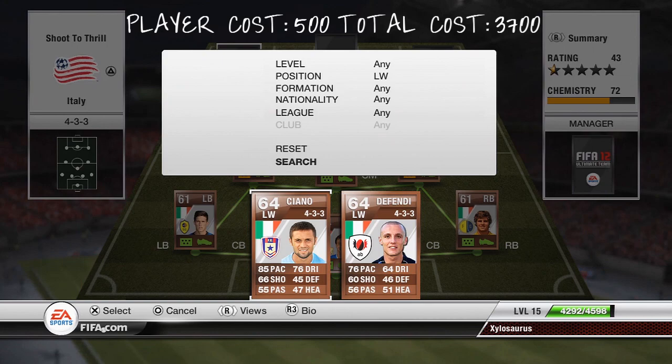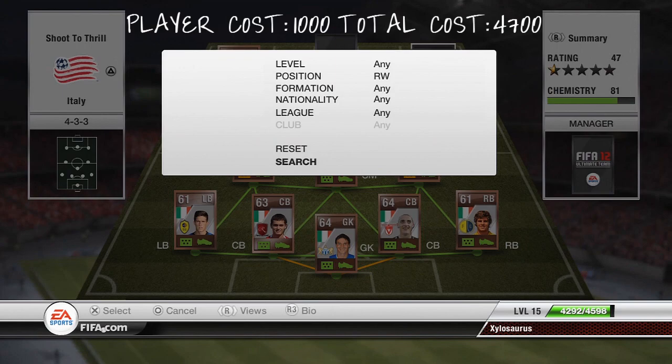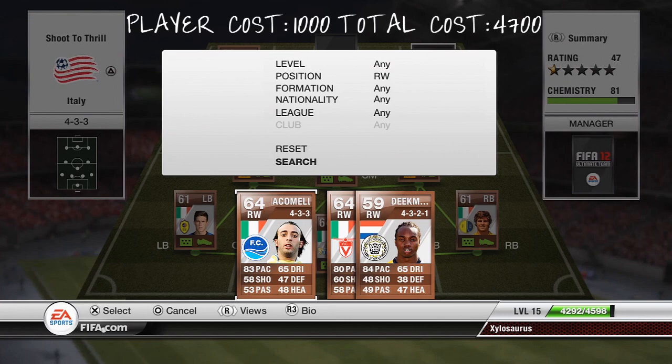Let's move on to the left wing. The left wing I chose for this team was Ciano. He has an insane 85 pace for a bronze player, a 66 shot and a 78 dribbling. He only has a 3 star skill though and he's going to cost you 1,000 coins. He's going to be paired on the right hand side with Giacomelli, who has 83 pace — which is pretty sick for just a bronze player — 65 dribbling, 58 shooting and 53 passing. He's the only player on the team with a 4 star skill rating, but Mustachio also does, so you can put him on the left and Giacomelli on the right and have 2 four-star skillers up front. He's going to cost you 1,200 coins.